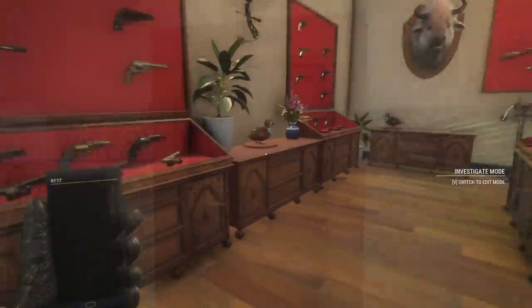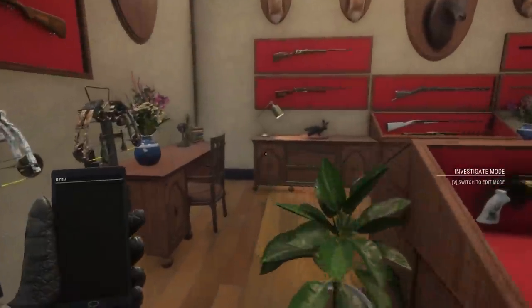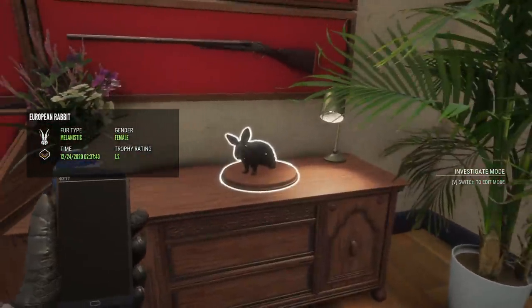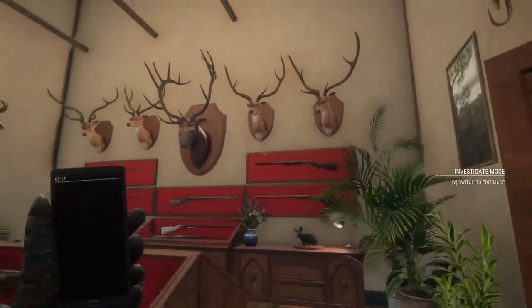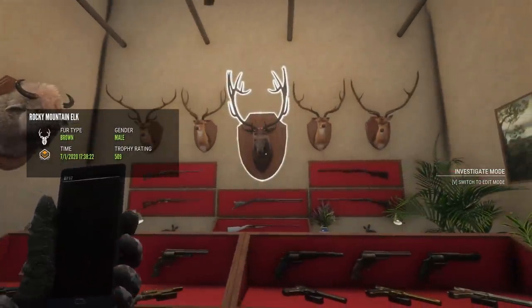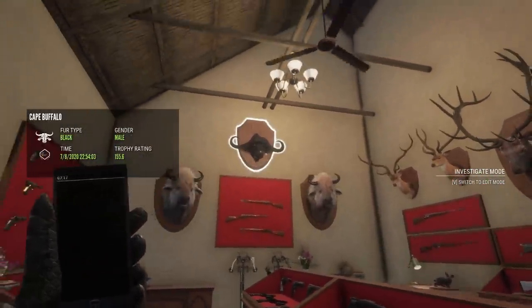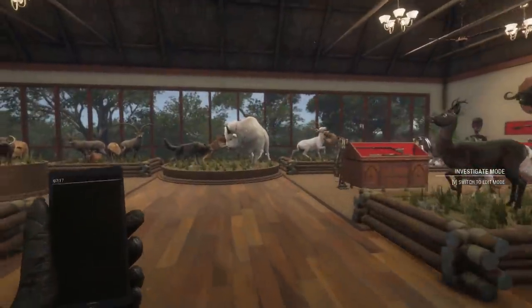The room across from it is not stuffed full: a couple of diamond harlequin ducks both at minimum score, and two silver melanistic European rabbits I want to replace with gold ones. I think I've got one of every shape of diamond axis deer antlers — you can see they're all different. In the middle, a diamond Rocky Mountain elk at 509 — I would say that's my biggest. Two leucistic silver plains bison and a diamond cape buffalo up top.